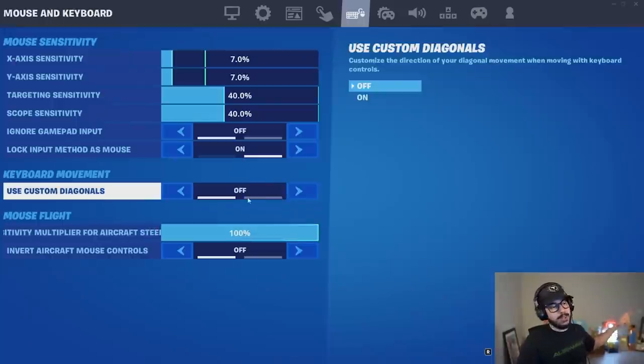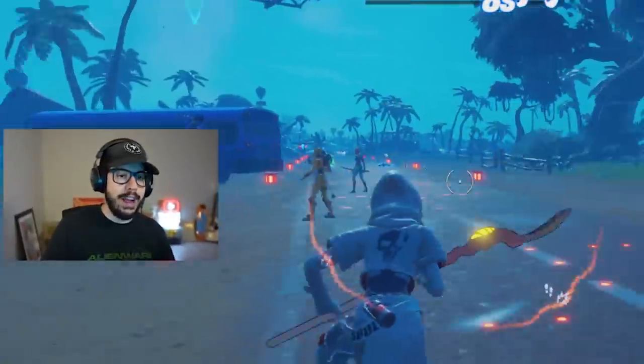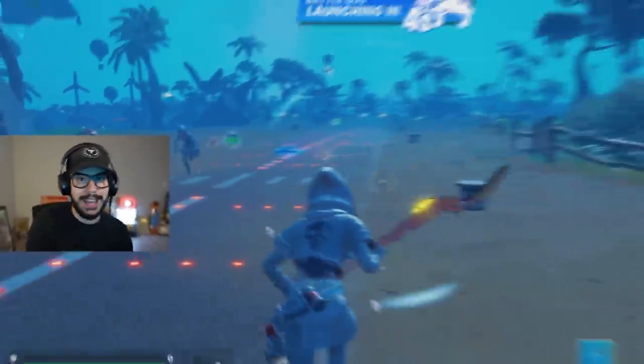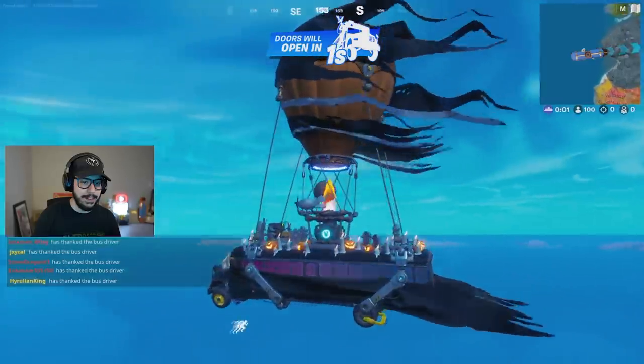On keyboard and mouse, we now have use custom diagonals, which is essentially double movement, so you no longer have to use X2 keys or other workarounds to achieve that — you can now use the in-game setting. The Halloween battle bus is here, honestly one of my favorite things.